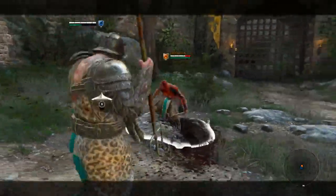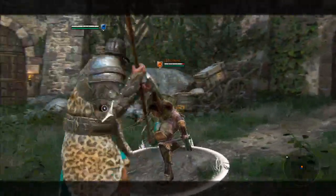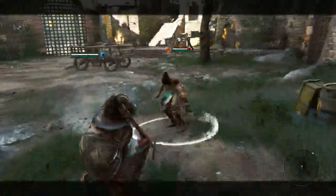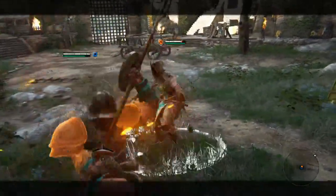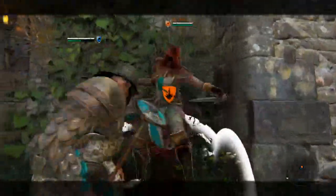You can go from a light into a toe stab, or a light into the mix-up where you guard break or skewer them. And the skewer — look how much bleed that does — that does a hell of a lot of damage, like two bars of bleed, which is ridiculous. You can also throw them into walls and get another guaranteed heavy into more mix-up.